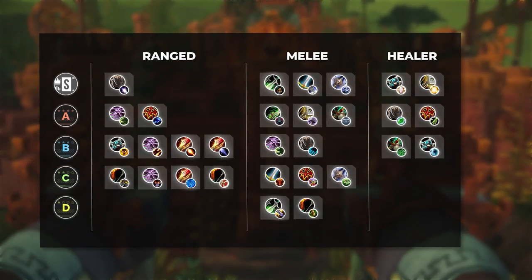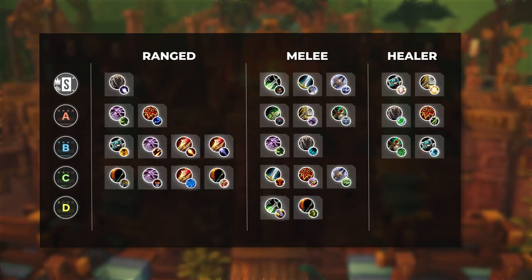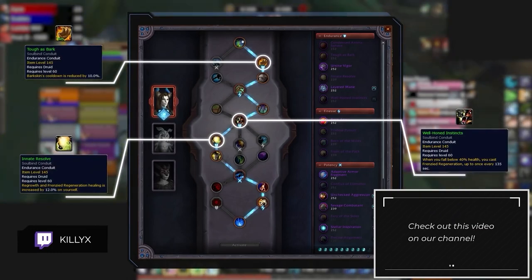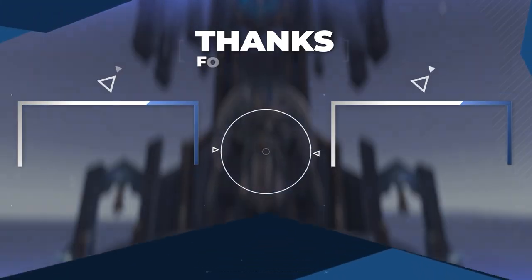That wraps up our 9.1 rated battleground healer, melee, and ranged tier lists. If you enjoy rated battleground content and would like to see more, let us know in the comments. If you're interested in playing any of the meta specs, check out our guide on setting up your character for rated battlegrounds. Thanks for watching — we'll see you next time.